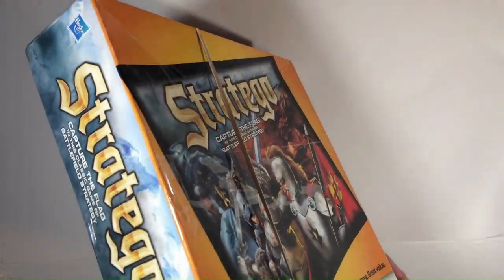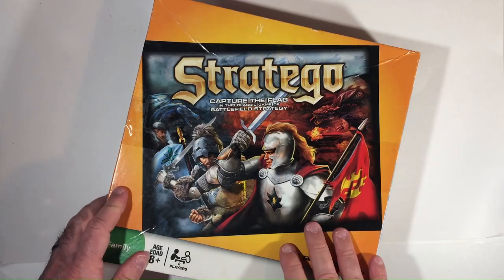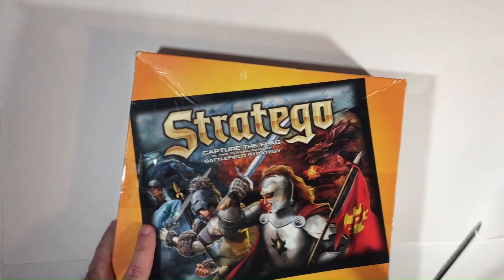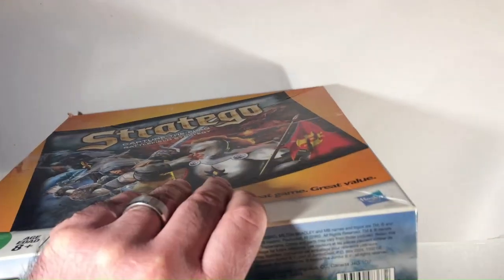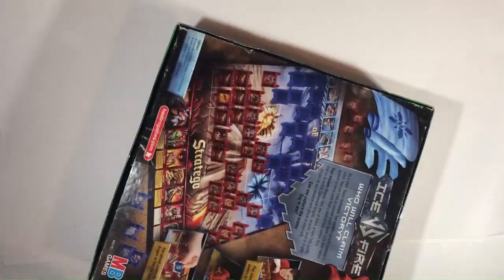Hey, welcome back to Triple R — Random Brick Reviews. Today we have Stratego: The Fantasy Edition, or the Ice and Fire edition, done from a thrift store for $4.99. I think I probably got it on sale for $2.50 because they do half off a lot. Either way it's worth five bucks even as a backup copy. I have played it — it's a lot of fun. I like original Stratego, but this one I think is better because of the fantasy aspect with some extra powers that makes the game more fun. Same basic premise, just some special powers added to each unit.